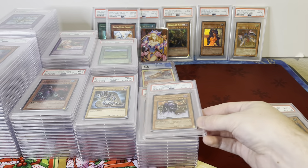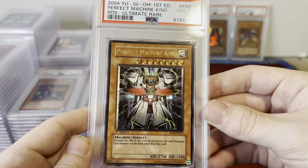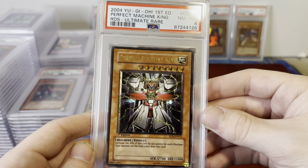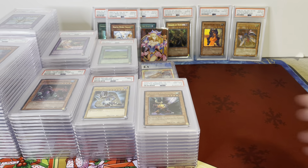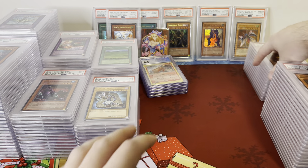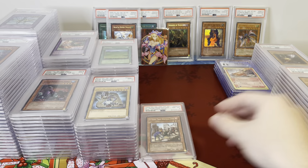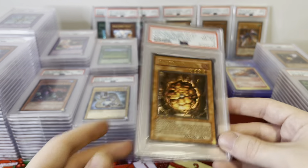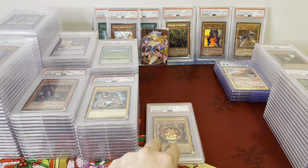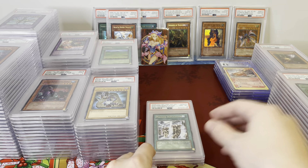Dekoichi the Battlechanted Locomotive PSA 8 — I think that's a really expensive ungraded card. Same with Perfect Machine King — in my opinion, one of the top Ultimate Rares in the set, PSA 8. If anybody wants a PSA set of Rise of Destiny, I've got like almost every single Ultimate Rare in the Rise of Destiny set in PSA 8 — you can have them all in matching grades.